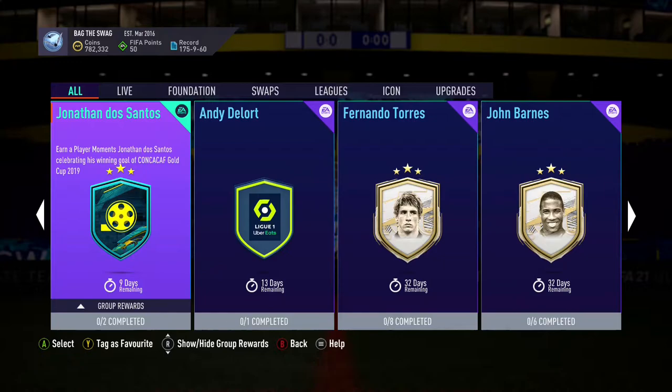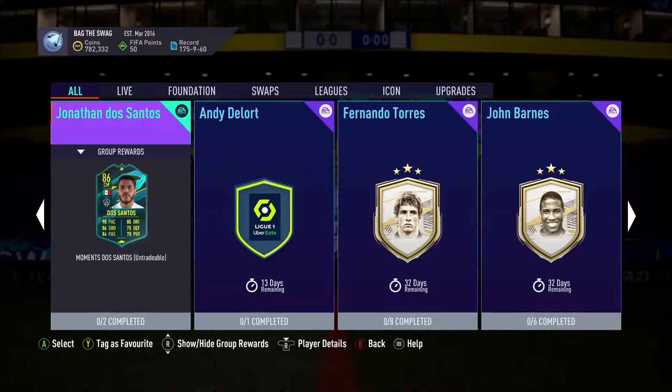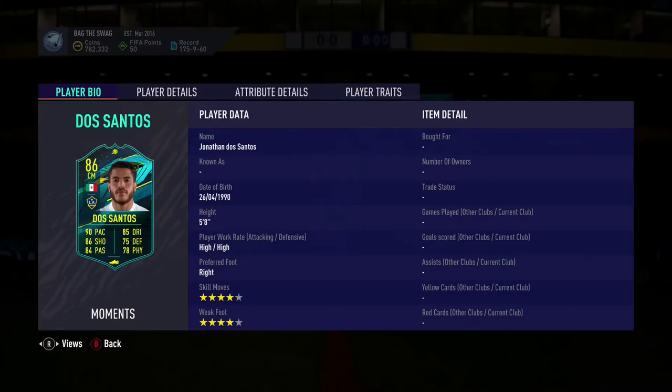Welcome to the channel guys. In this video I'll be showing how to complete Jonathan dos Santos for the cheapest possible. Before we get started, don't forget to hit that like button and if you're new around here, smash that subscribe button and turn on notifications so you don't miss out on more free-friendly content like this. This player will cost you guys 66,000 coins on PlayStation and 68,000 coins on Xbox.